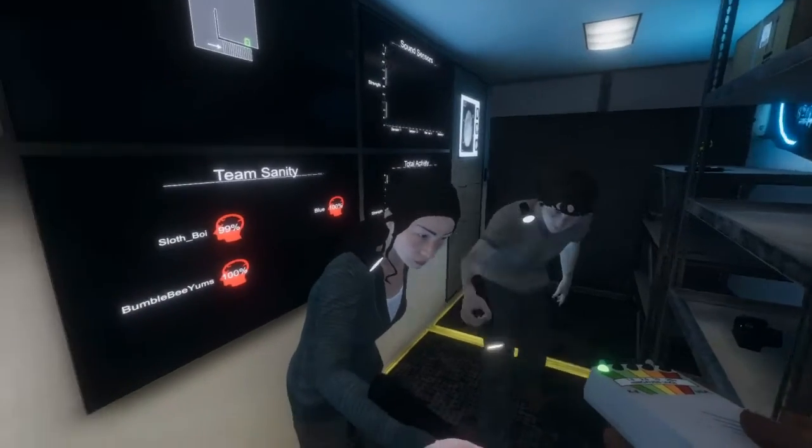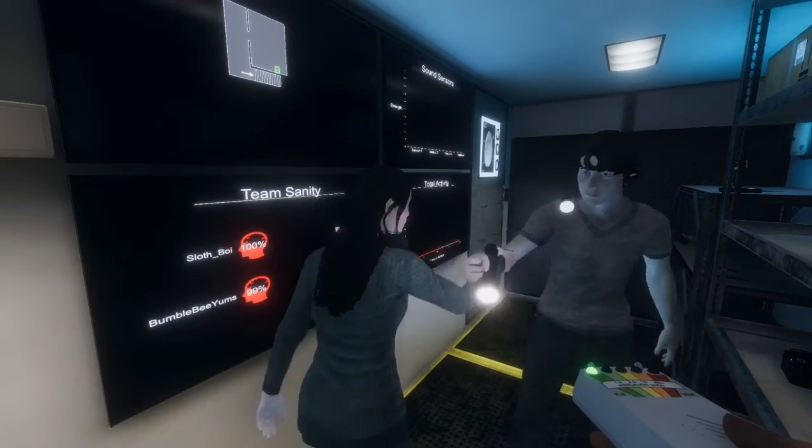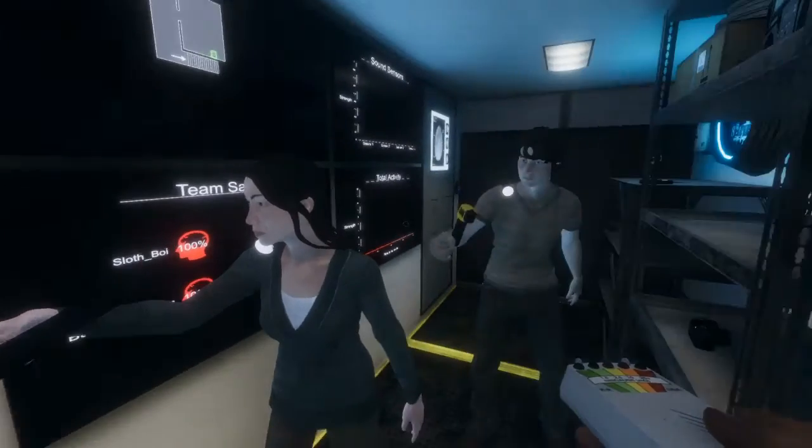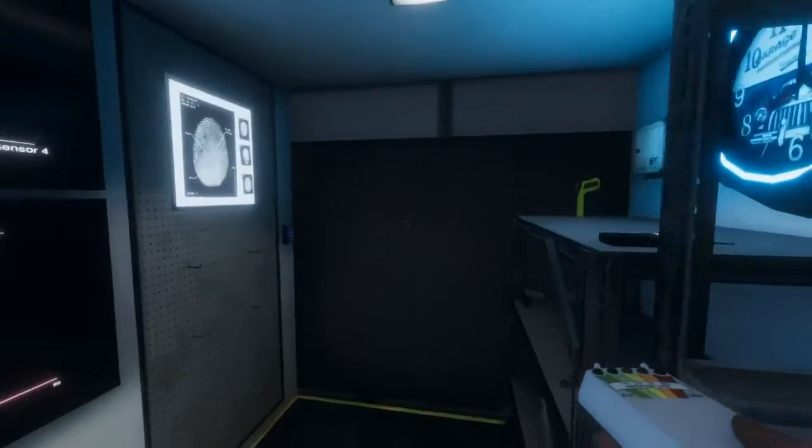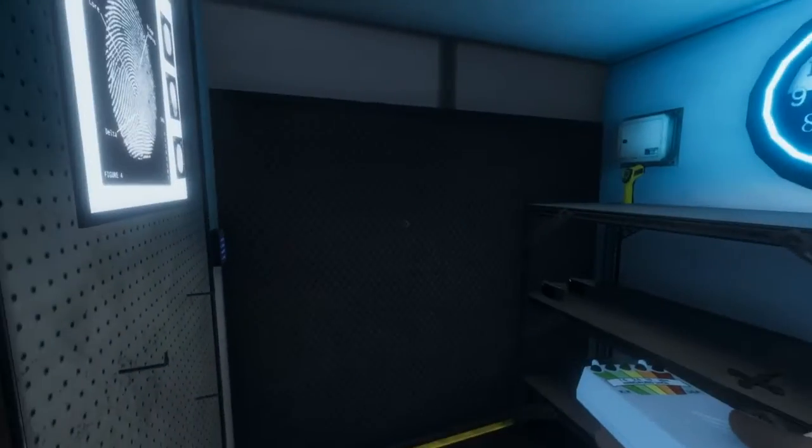Have you got the torch with you? Okay, right-click for the torch to turn it on. If you've got another piece of equipment, like I've got a thermometer on, press T when you've got it on, and then it'll turn the torch on as well.